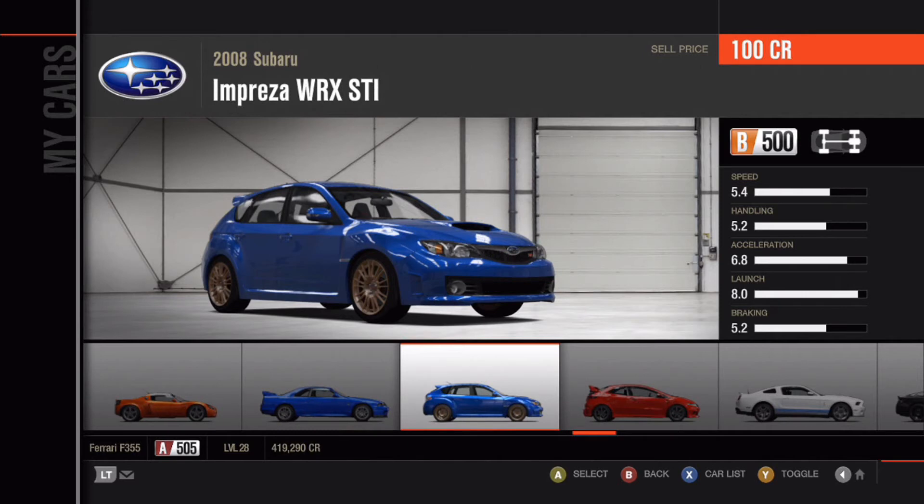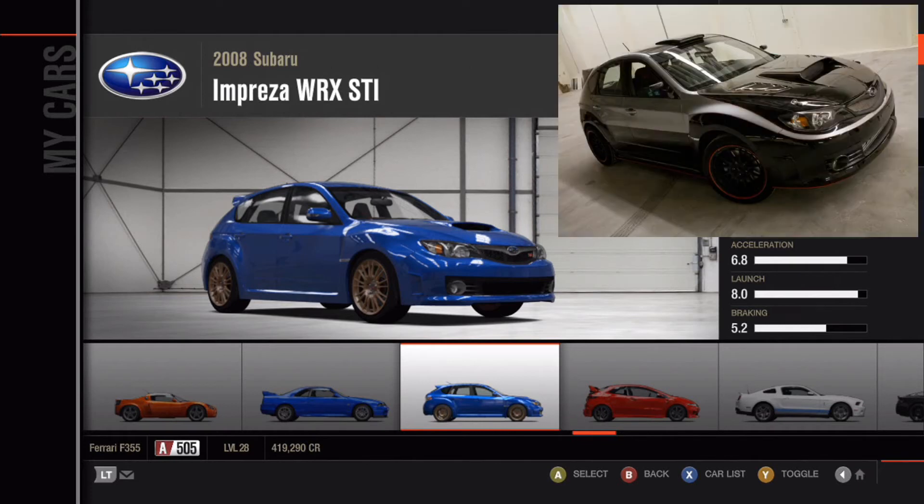Another favorite car of mine: a 2008 Subaru Impreza WRX STI. This car is beautiful in almost any color — in blue is my absolute favorite. I haven't managed to find one in real life that isn't manual; I'd like to pick one up that's automatic because I cannot drive manual. If I can find one that's automatic I will definitely consider buying it. It's also driven by Brian in Fast and Furious 4 at the end, so it's a very nice car.